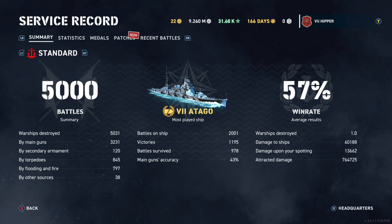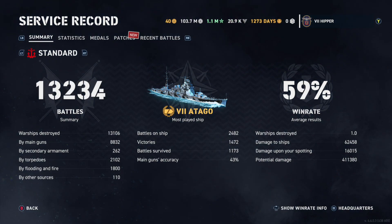But then something happened between 5,000 battles and somewhere between 5,000 and 7,000 battles. Once I get up to 13,000 battles, the potential damage — as it's called now, same as attracted damage but they changed the name in the stats screen — is down to 411,000. That's even lower than when I began playing the game with 1,500 battles. So obviously something is very wrong here.